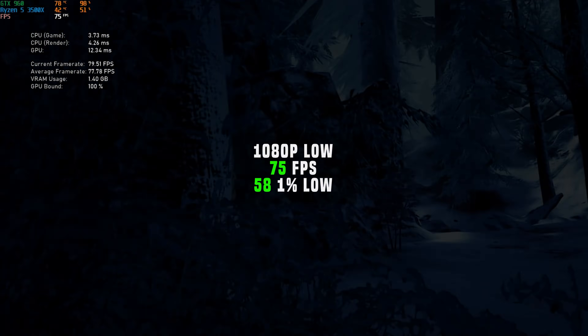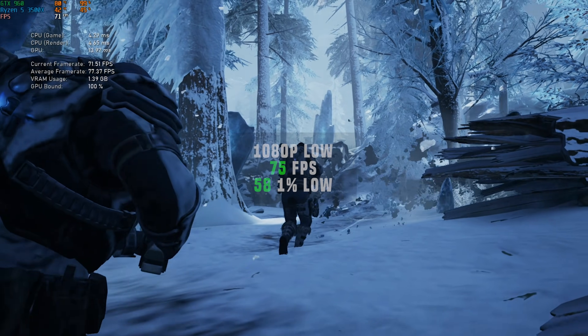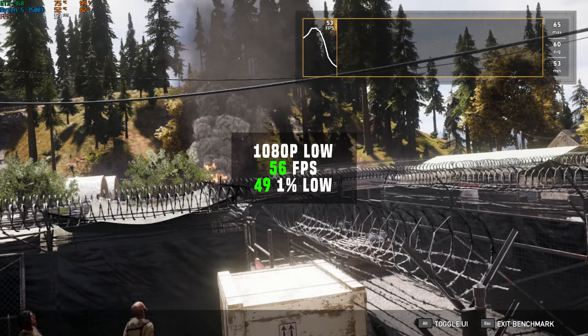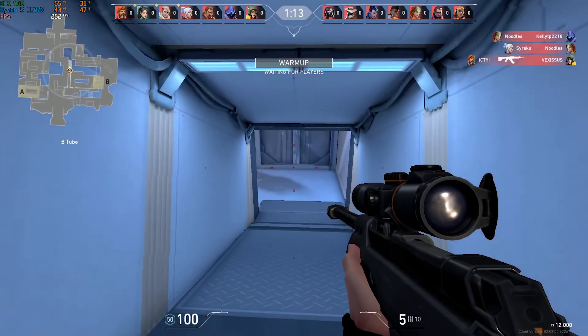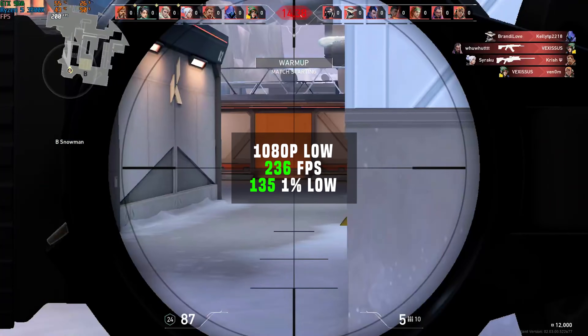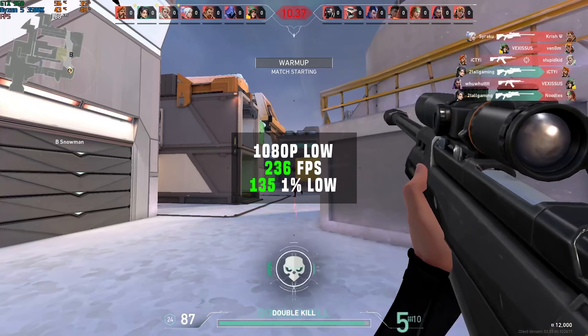Next up I ran Gears 5 using the built-in benchmarking tool, and in 1080p with low settings I got 75 frames per second. Getting towards the end here, we have Far Cry 5, and also using the built-in benchmarking tool in 1080p with low settings, we got 56 FPS. Valorant was up next — definitely got a ton of headshots while testing this one, as you would expect — and in 1080p with low settings, I got a very smooth and competitive playing experience with 236 FPS.